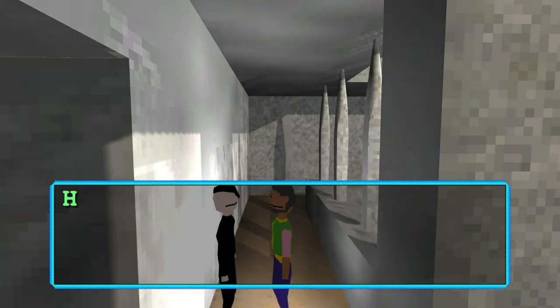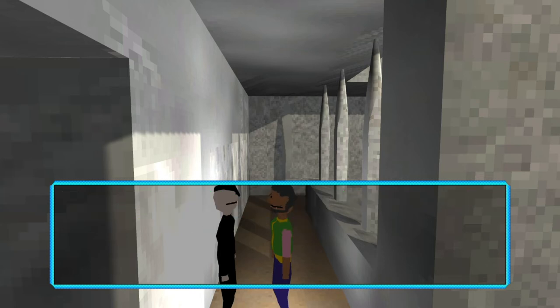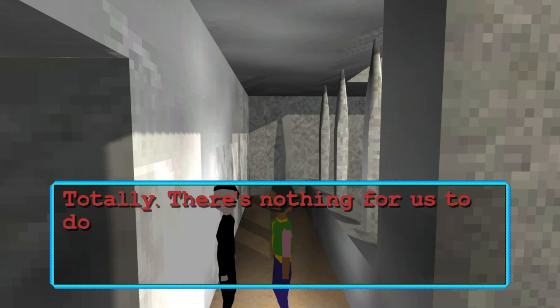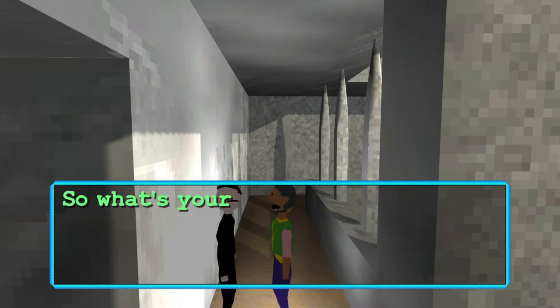Let's talk to this weirdo. Hey, I'm Wooly — do you have any clue what's going on? Everything is just crumbling apart around us, just like society. There's nothing for us to do but wait for the darkness inside to claim the rest of our own self. So what's your name? Dang, I almost had you.